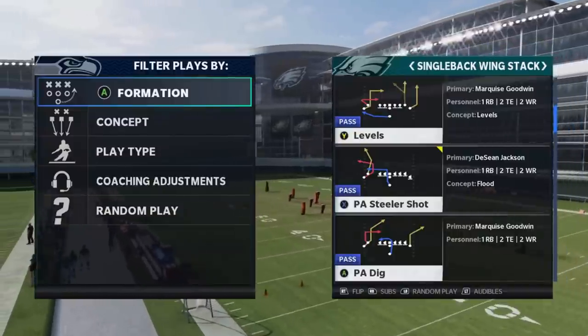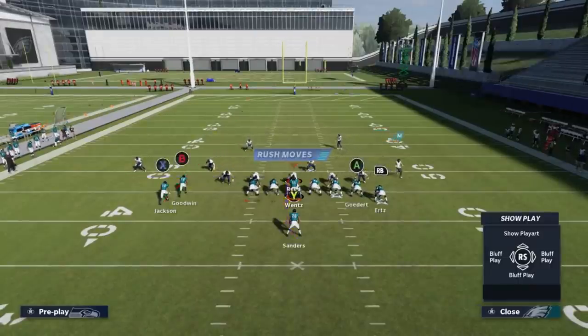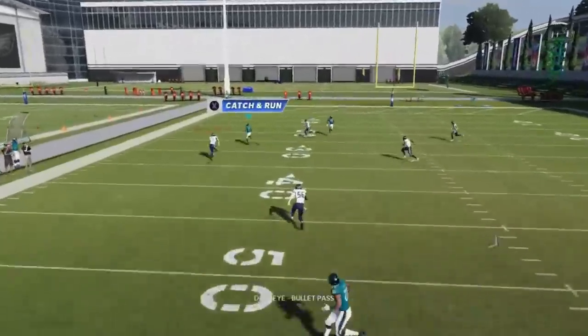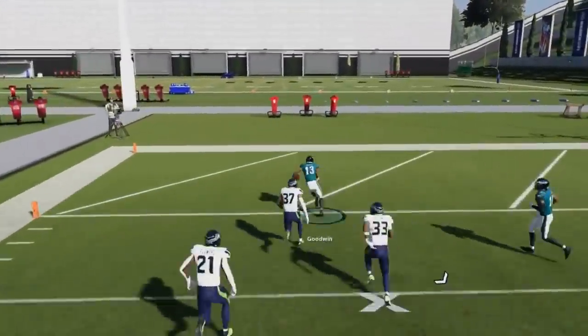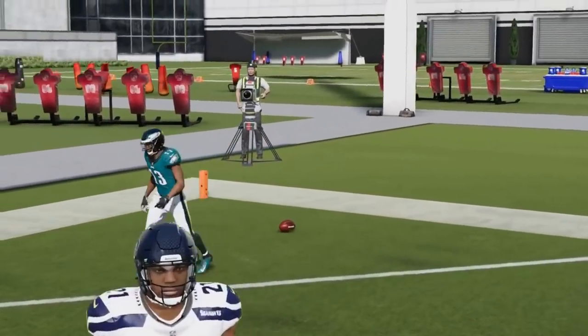Next up, we got the PA Steal A Shot. Against cover two, the B route is going to be really good. If you just streak the X route, he'll pull the cover two safety off enough so that he can make a really big play. Cover two one-play touchdown. It's also a decent route against man, but it can be a little bit spotty.